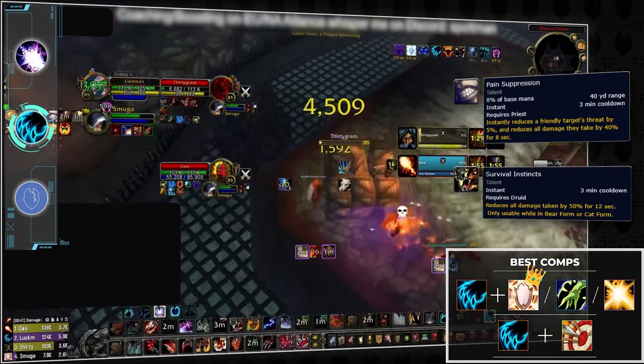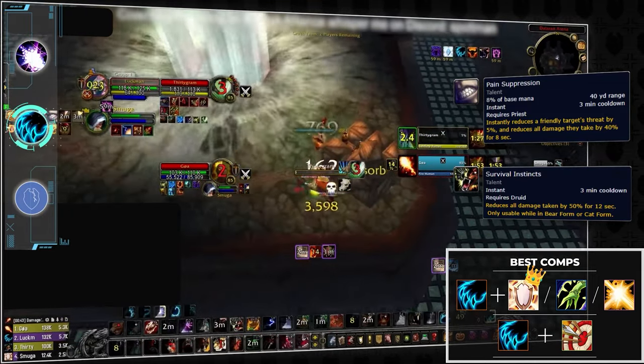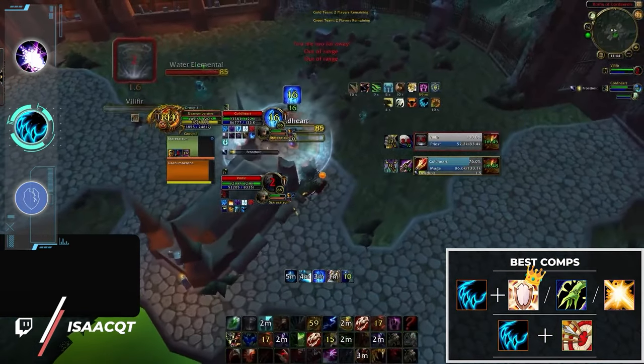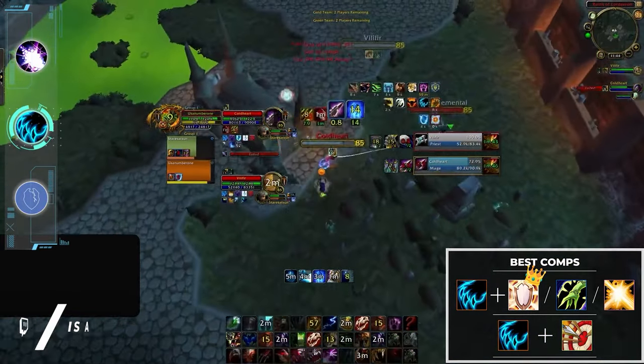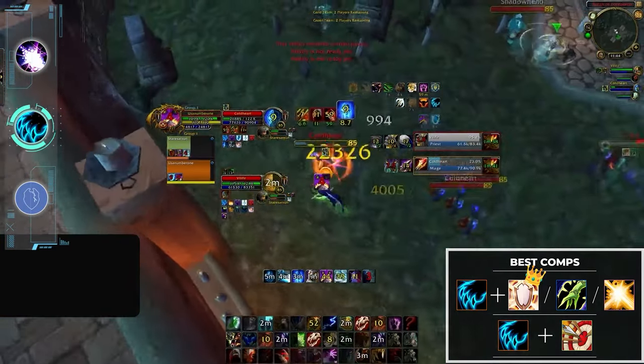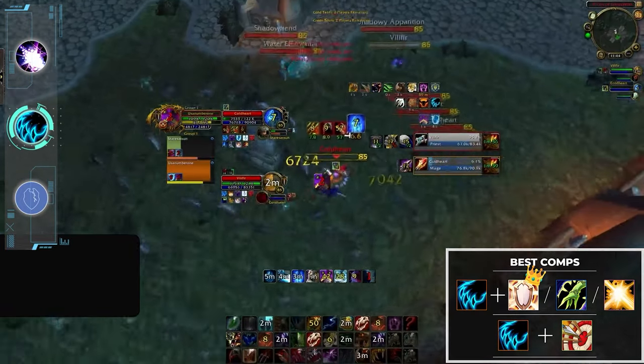Just like DK pally, you are a wall of cooldowns designed to survive through an apocalypse. You can also take a different route and pair with a hunter, giving you one of the best double DPS setups in the game. Having a hunter on your team gives you a 1-2 punch of burst and CC in the opener, which is a massive execution test for any healer.